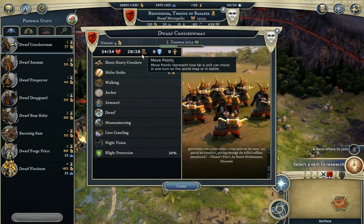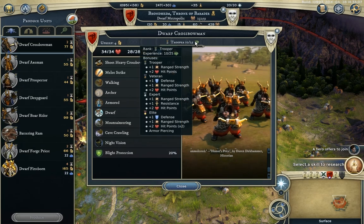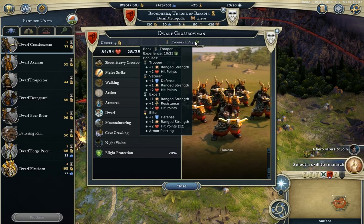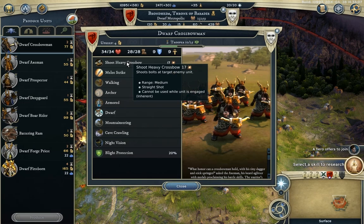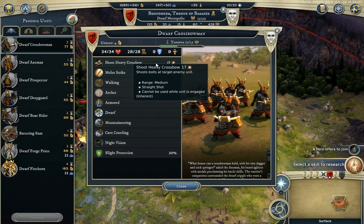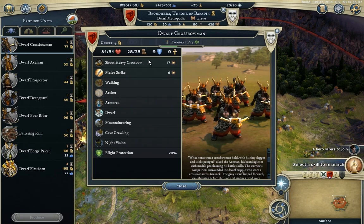So, 34 health, 28 movement points, 9 defense and resistance. They upgrade with Armor Piercing at the elite level. Armor Piercing means they negate the armored penalty or defense increase — with Armor Piercing you deal plus 2 physical damage, which basically just flat out negates that buff. They do shoot a heavy crossbow, which deals more damage than a light crossbow. It's a straight shot and can only be used once, using all of your remaining action points.